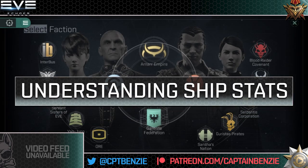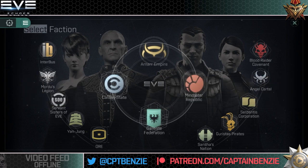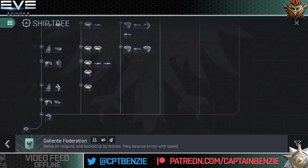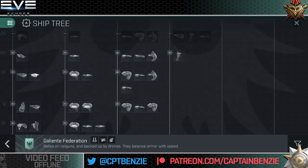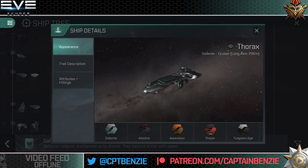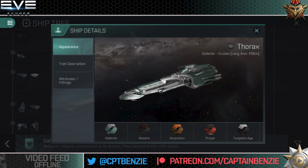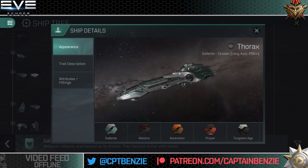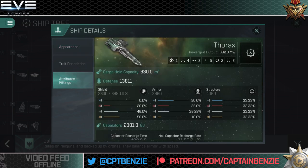First of all, let's have a look at the Thorax's ship stats and attributes. We're going to need to go into the Galente Federation ship tree to the cruiser branch — you'll see the cruiser branch starts here with the various Vexors, there is a Thorax prototype, and then we have the main Thorax at tech level six. I've got to be honest, the Thorax doesn't really do it for me visually — I find this ship not overly great to look at — but it is still very powerful.